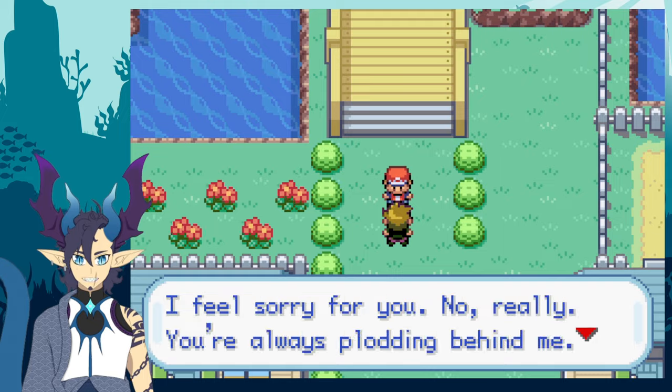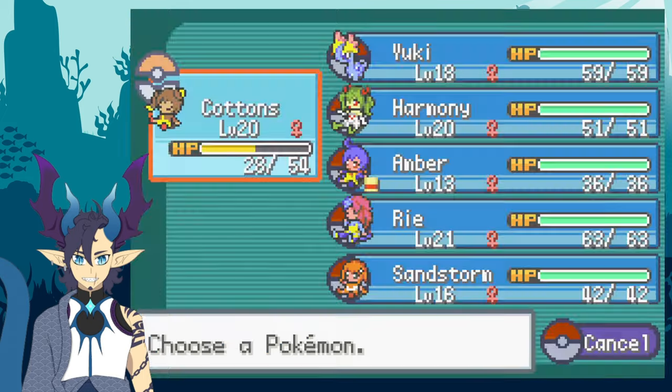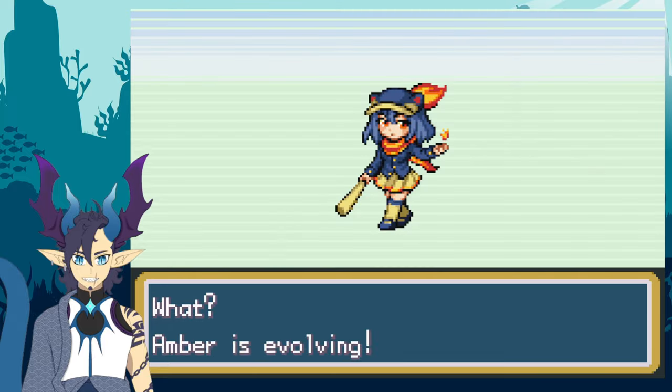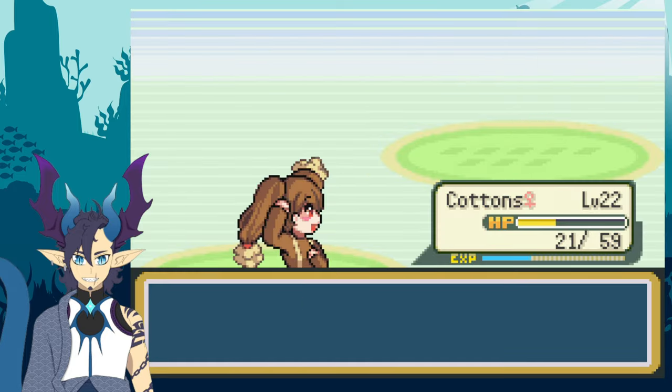After the fight with my rival Cav and healing, I head north and tackle the Nugget Bridge, and Amber the Syndical finally evolves after a few battles. Once Amber evolved, I had Cottons demolish the rest of the Nugget Bridge trainers, including the Nugget Grunt at the end.